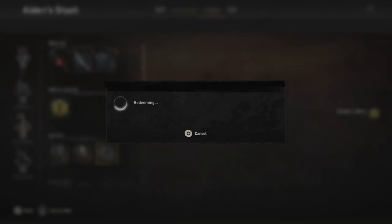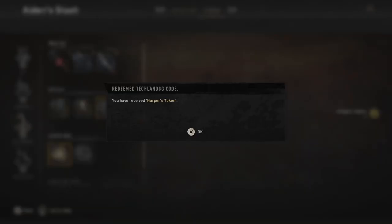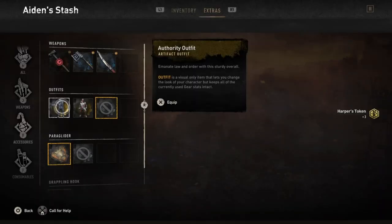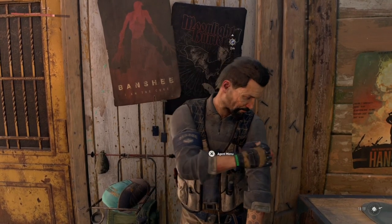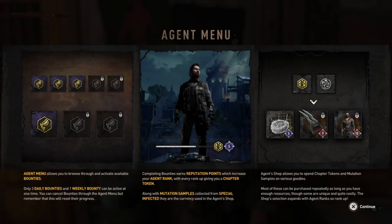Of course there's no Quartermaster in Dying Light 2, and you can simply redeem Harper's Tokens from your stash. However, it does seem like Harper acts as a kind of Quartermaster in that you still need to go to him in order to spend the tokens.